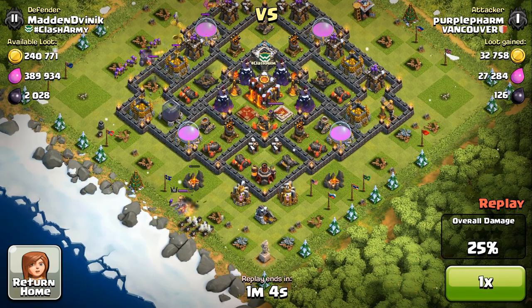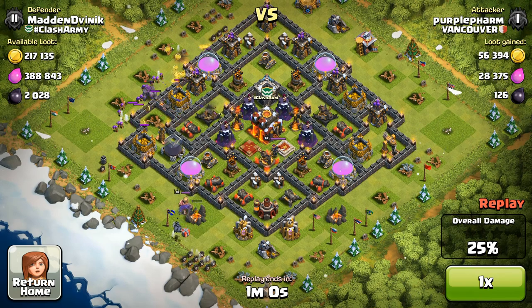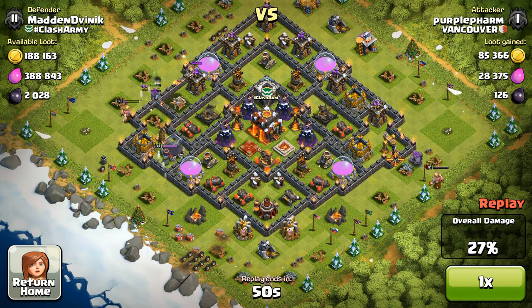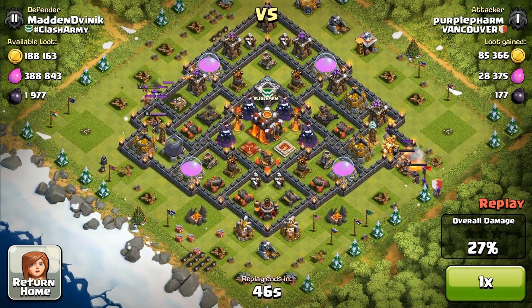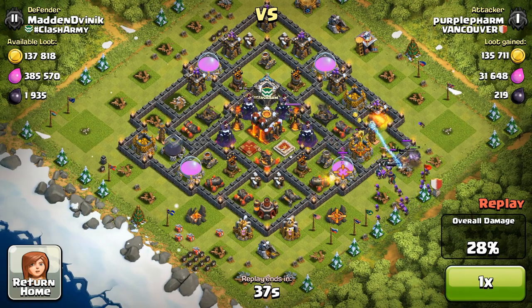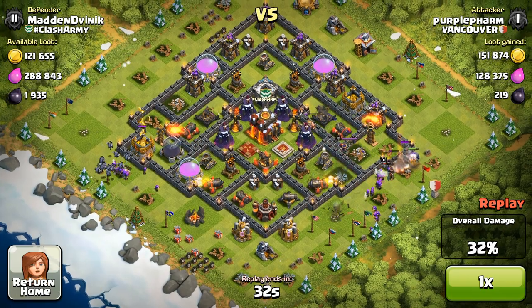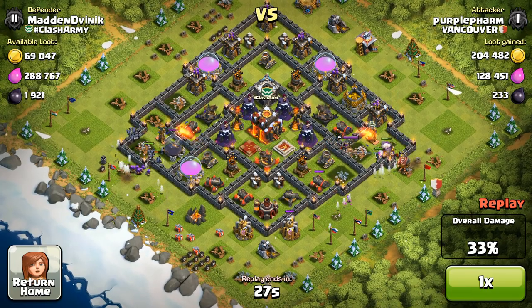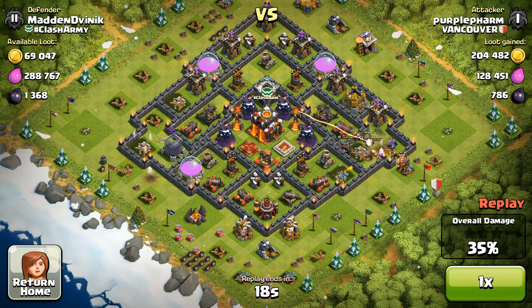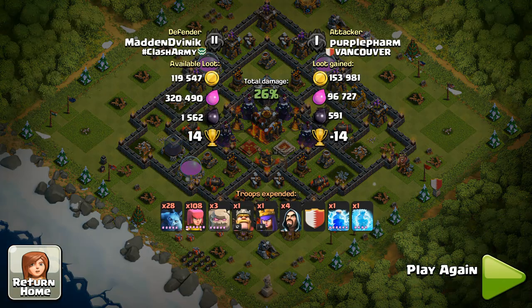This is not a base that's easy to three-star. Most of the time people just one-star me; there was one two-star through the bottom. This is version three of my design — previous versions had a strong top section but weren't great overall. The attacker is at 27% with 46 seconds remaining. He seems to be using archers and heroes but going too slowly and spreading his troops too widely. I try to attack at a maximum of two points, but this guy has a very wide attack radius. He's not going to reach 50% or the town hall — time expires. That's Purple Fam.